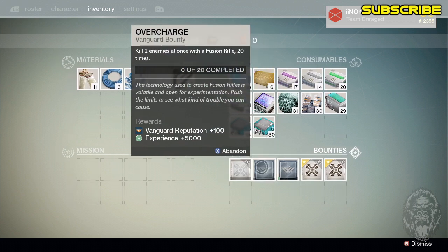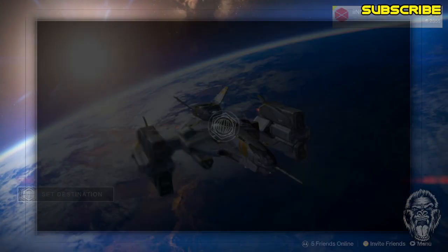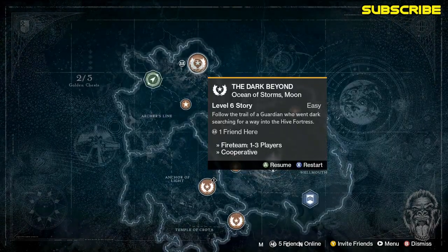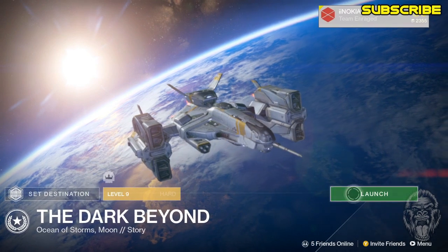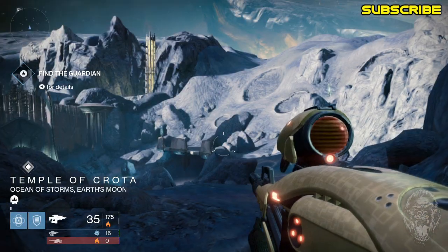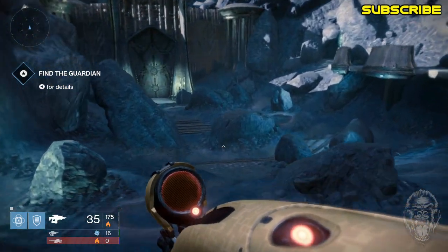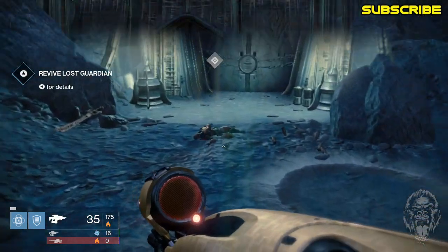Now we have to deal with: kill 10 Hive Majors or Ultras, kill two enemies at once with a fusion rifle, and generate Orbs of Light. We're going to set destination, go to the Moon, and start up 'The Dark Beyond.' Make sure it's on level nine so you get Hive Majors. Since I have a checkpoint on this mission I spawn right here, but if you don't, you'll spawn at the beginning and just make your way over here to start up the cutscene.